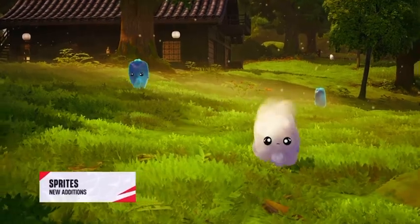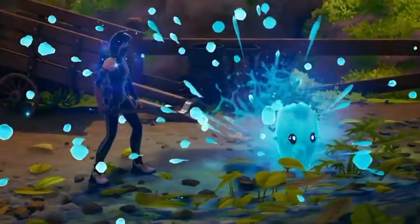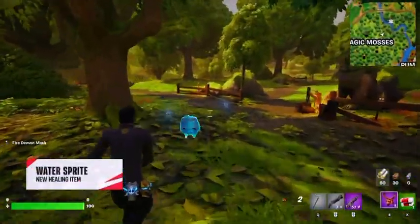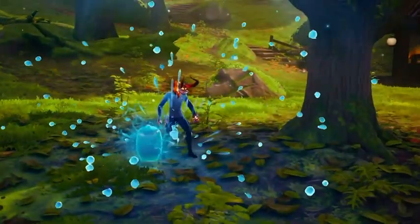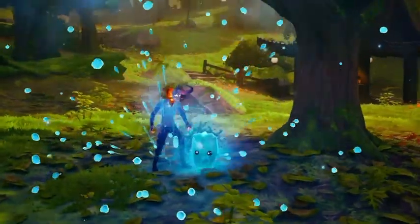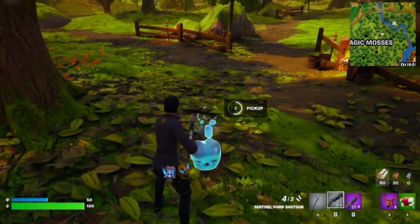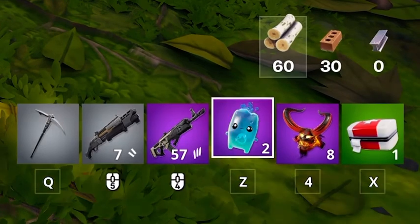Sprites are powerful new additions into Chapter 6 that can help change your game for the better. There are three types of sprites. The Water Sprite can be carried throughout a match, and when thrown down, it heals any nearby player's shield and health simultaneously for 50 of each — very similar to how a shield keg works. Once this has finished healing, you can pick it back up and use it a further two times, for a total of three charges per sprite.